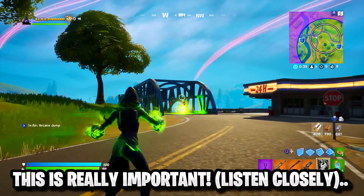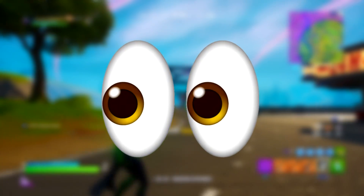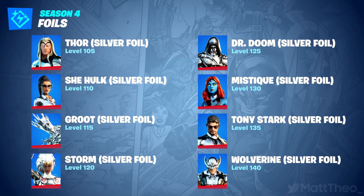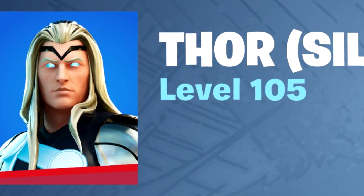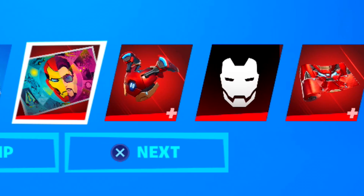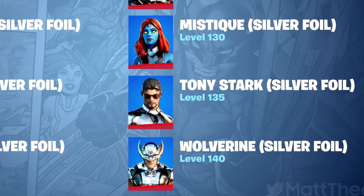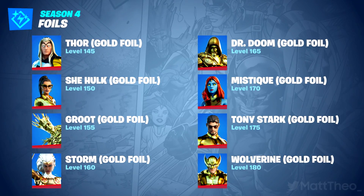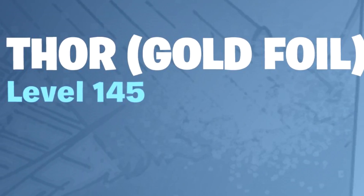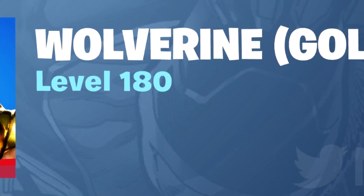The first thing to go over is what level you need to reach to unlock everything eligible to earn this season: the foil styles. These initially start at level 105 with the silver version of Thor — after maxing out the Battle Pass rewards — and go up to level 140 for that colour. They then progress into gold styles at level 145 for Thor first, going all the way up to level 180 for the final gold style, which is Wolverine.